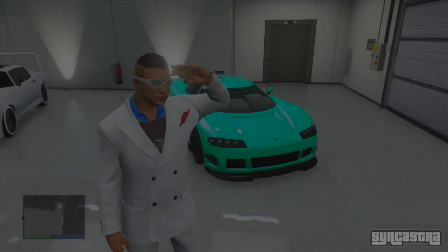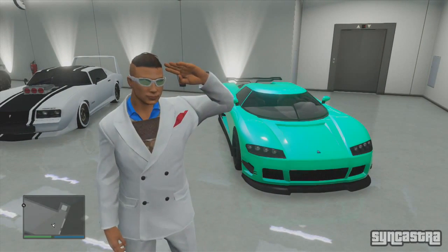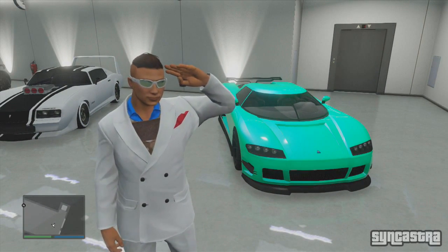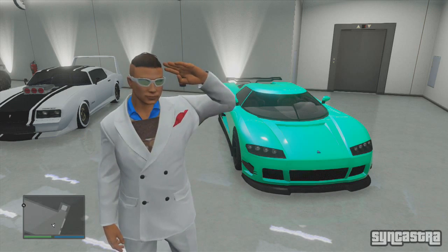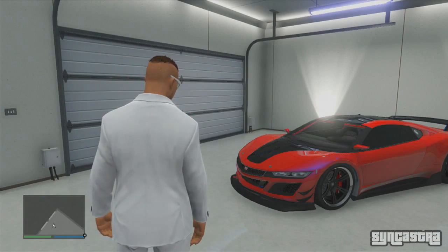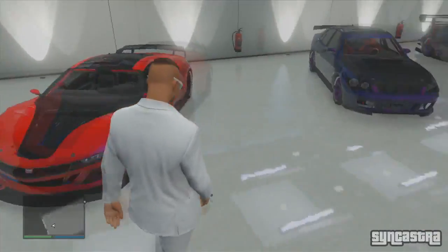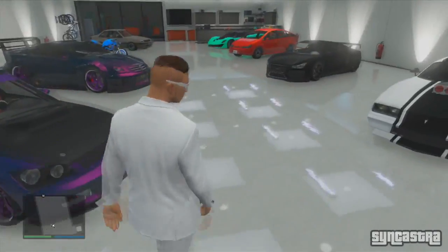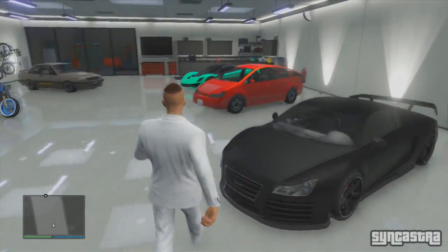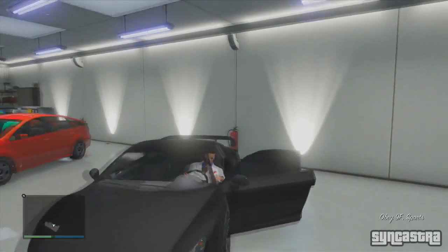Hey, how's it going guys, my name is Sin Castro and today in this video I'm going to be showing you how to duplicate any vehicle on GTA 5 Online after patch 1.11. If you guys could drop a like on the video that'd be fantastic. To start off, you have to have a full garage on GTA 5 Online — this does work in any garage online. From here you want to get into any vehicle of your choice which you'd like to duplicate. I'll be duping the 9F, which is the Audi R8 online.